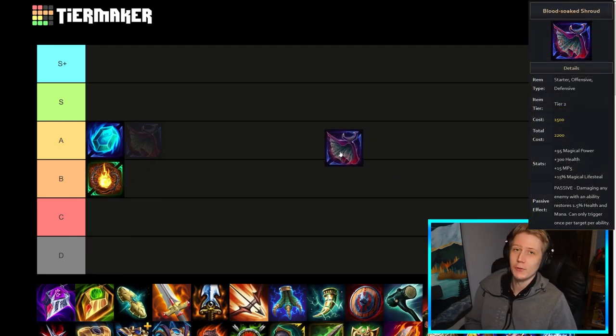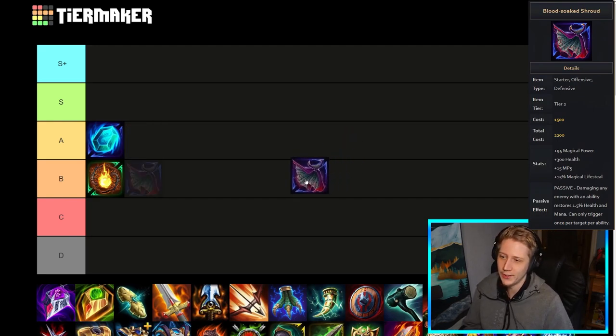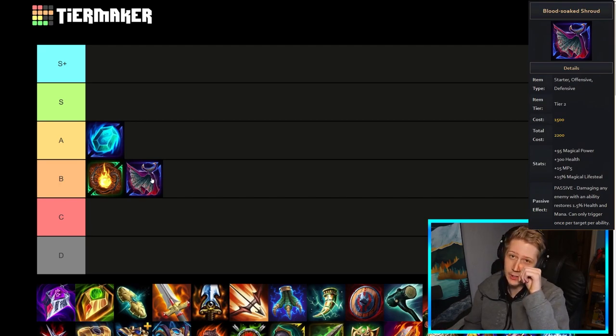Blood Soaked Shroud got buffed in the most recent patch and we're yet to see the full impacts of those buffs, but prior to this patch I would say it's probably like a B-tier item. It does have some situational value on certain Bruiser Mage picks like Jing Wei. The patch made it a little bit more damage-focused and removed some of the tankier stats, but it's generally still one of those more Bruiser things. It's decent on Magical Solos as well — Guardian Solos like RTO that can proc it many times per ability — but overall it's fairly situational.